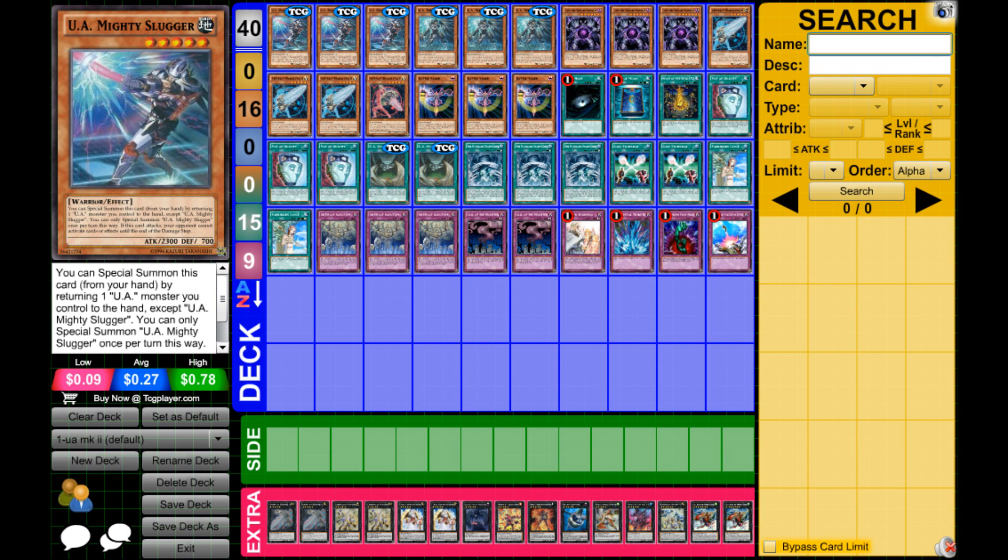Next up we've got UA Perfect Ace. Whatever UA Mighty Slugger can't stop, UA Perfect Ace does — within reason. It can't stop Torrential, Bottomless, Solemn, or anything that responds to a Summon, but if it activates on your opponent's turn, UA Perfect Ace will stop it. If you hit the right card, that can really ruin your opponent's day. It also adds to the stun aspect of the deck — say you get rid of an Altair to Special Summon and your opponent doesn't have an answer, then they're stuck for the turn and you can just beat them with Mighty Slugger next turn.